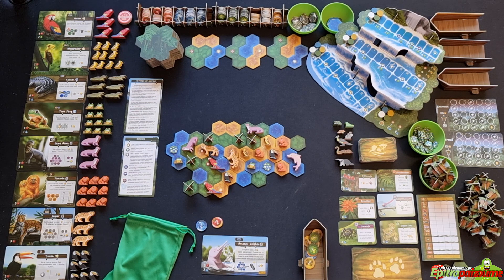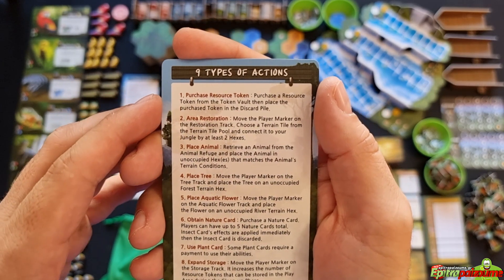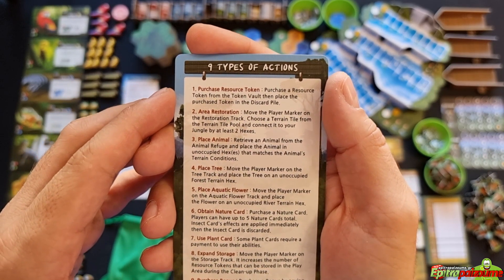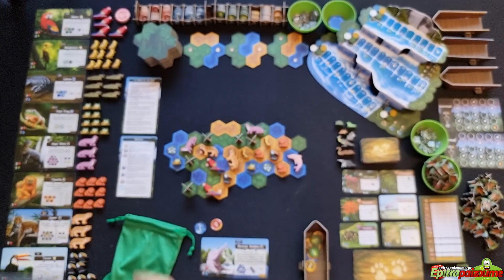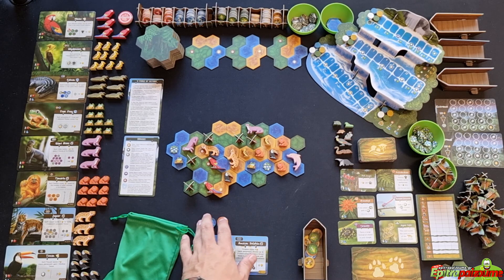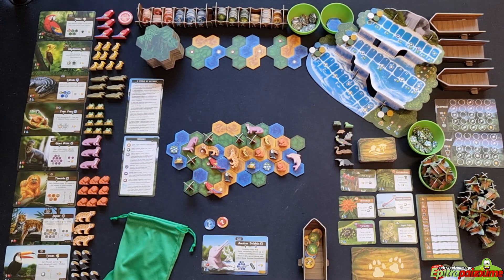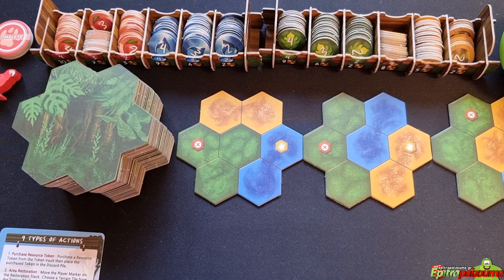There are nine types of actions. First: purchase resource tokens. You purchase a resource token from the token vault and place it in your discard pile. Developing your resource bag is essential — players need to buy more effective tokens to restore the jungle more efficiently. You pay the directed amount of resources and gain the desired resource token from the token vault, with the cost depicted in front of each compartment.